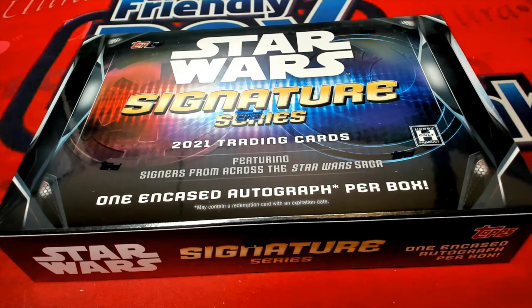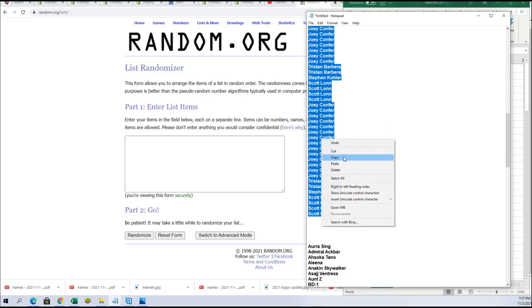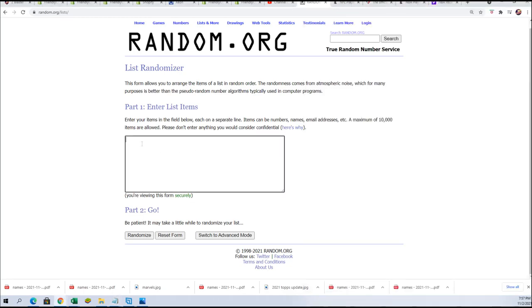All right, let's get this random done for the names first and then we'll do the character randoms seven times each. Good luck all. You're stuck with a new guy. All right, let's copy these names over to our random. Make sure we got seven times again. Good luck all, here we go, there's one.